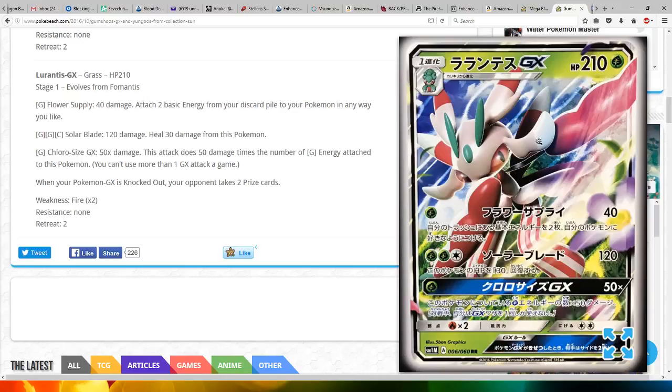We also got this awesome artwork, which is very nice. One thing I noticed is that mostly the totem Pokemon have GX cards, and the starters — I haven't seen anything else with GX cards, which is interesting.